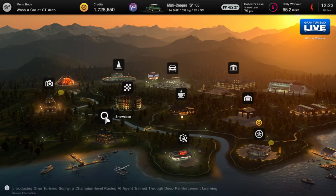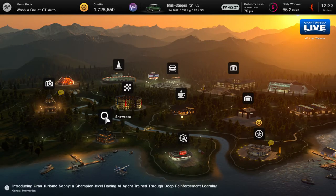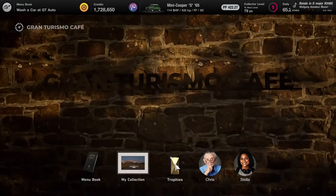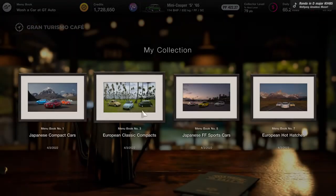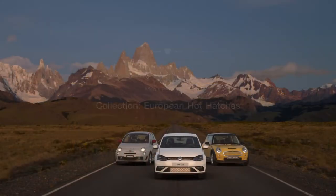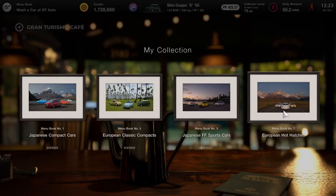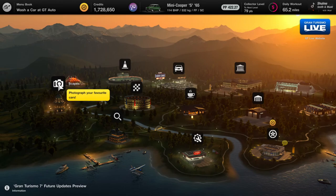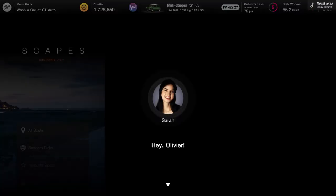What is up guys, back from school. Today we are on Gran Turismo 7, and this is how to unlock Scapes. Head over to your Cafe — the last menu you just completed is the European Hot Hatch, which is menu book number seven. You'll get a picture after menu book number seven, and you'll have upgraded the Mini Cooper to unlock those races as well. This is where you unlock Scapes, so just remember it's number seven.